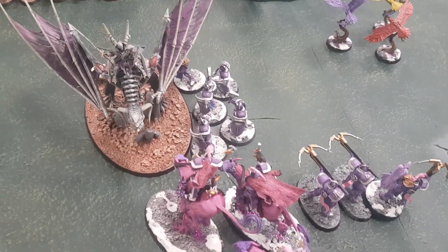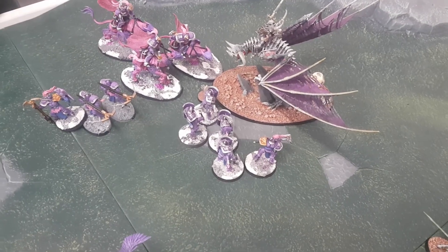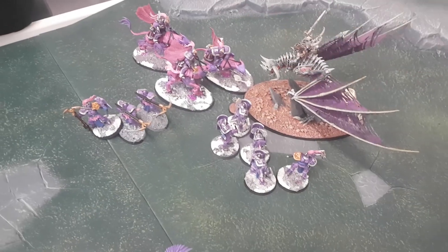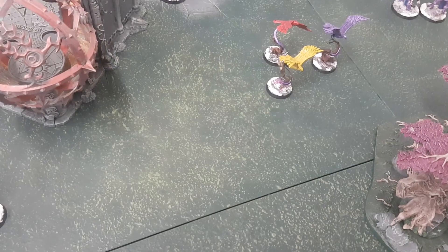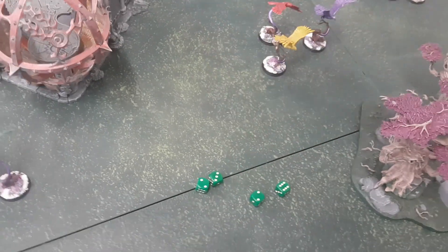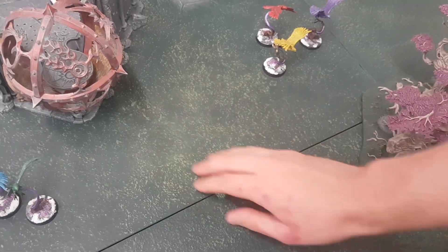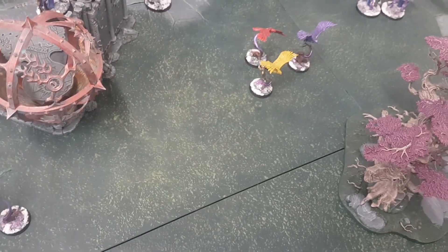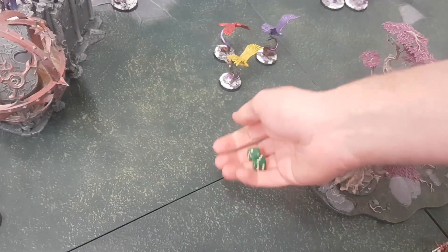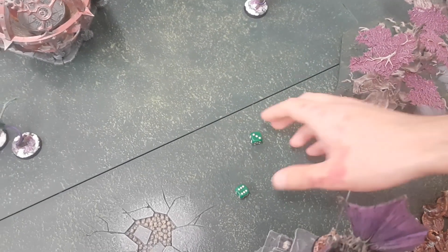Luke gets to swing back at Lucy's Palladors. The Vampiric Sword: four attacks, threes and threes — two hits, two wounds, minus one rend, five-up save. Both fail — five wounds total kills one Pallador outright. Next up, Dragon Maw: two attacks, fours and threes — one hit, minus two rend, D6 damage, rolls a five — kills another Pallador, leaving the Prime by himself.